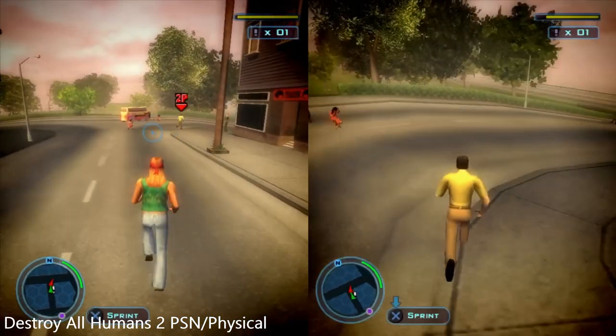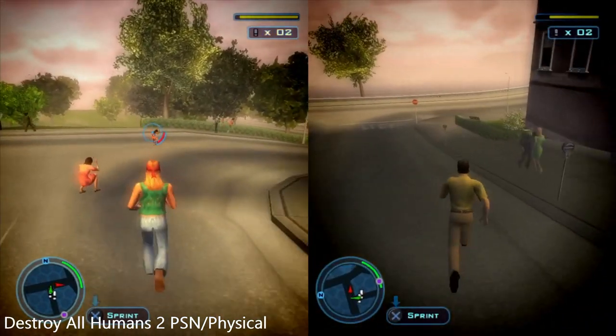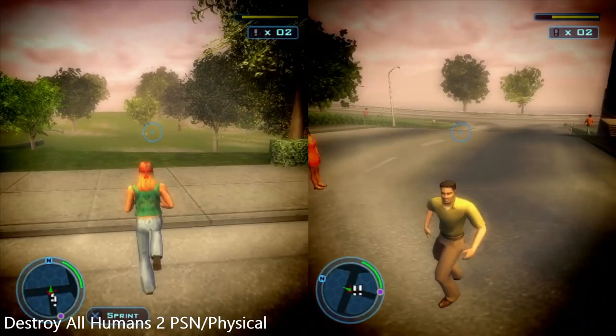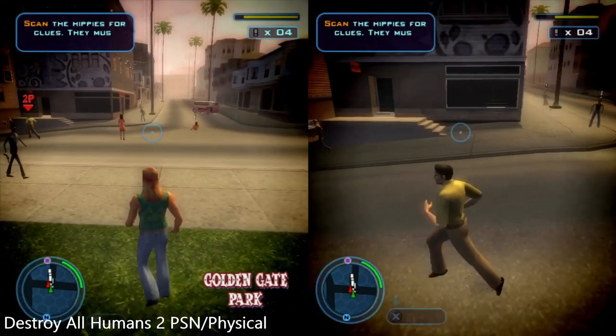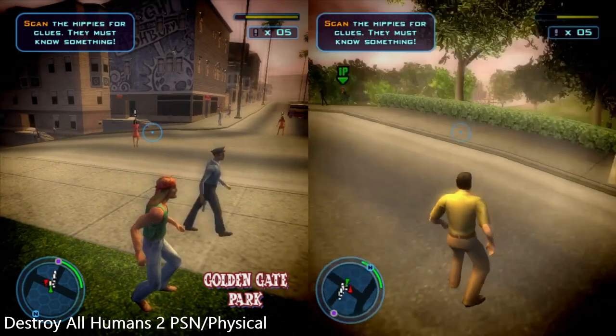I'm pretty sure we finished this scene. We finished it right the way through. I don't know if we did the whole thing in split screen. I remember when you go into the spaceship — the UFO — it's dual controls because you can shoot cars and tanks and abduct people from the UFO. This is an amazing game. Looks absolutely terrible, but what doesn't nowadays, right?